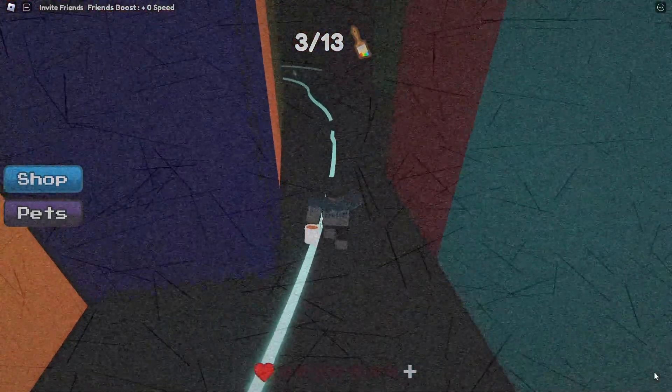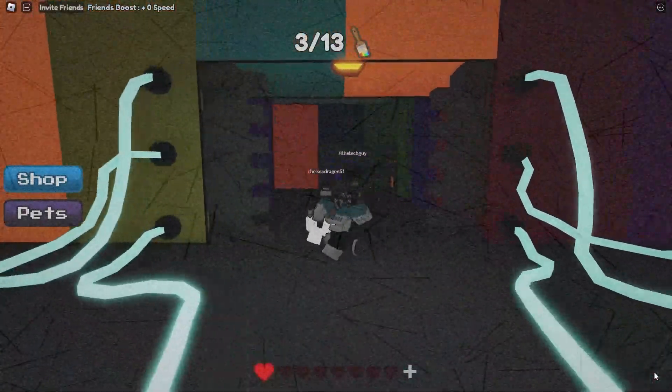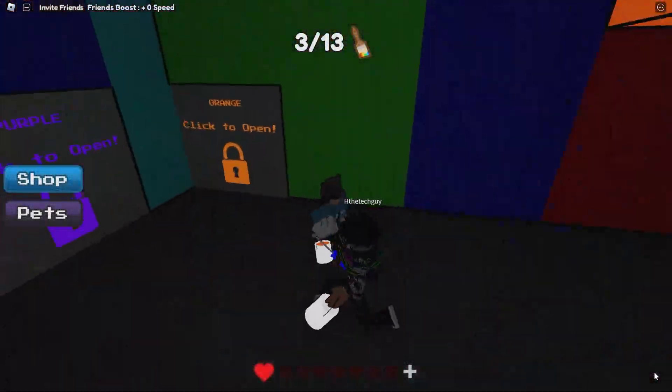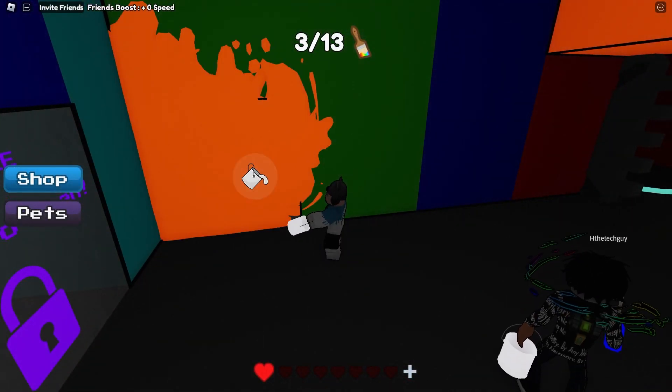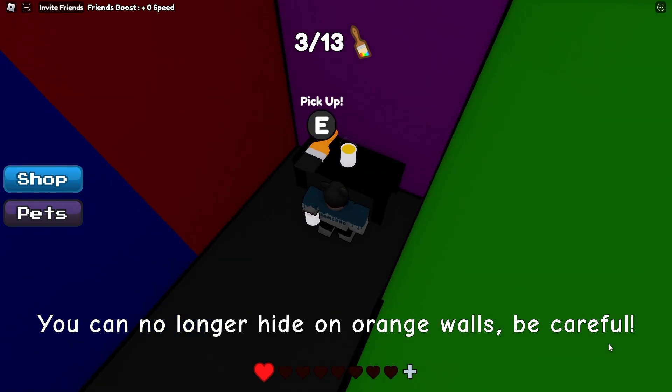Off to the orange room. This one's nice and easy — you just want to head over to the main gate and head on inside. Obviously if it's not open you need to turn on all of the wires; any of them that aren't blue are currently off. Inside the orange room you'll find the next colour: yellow.